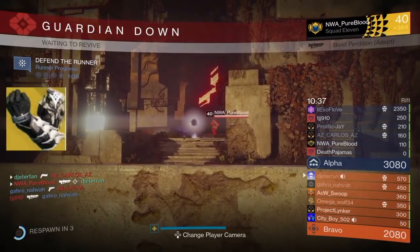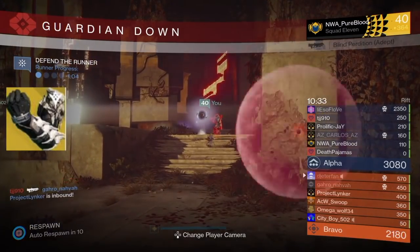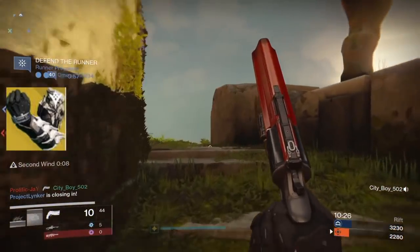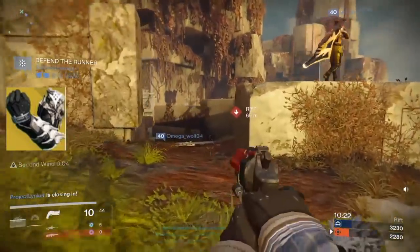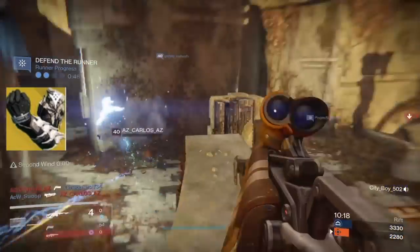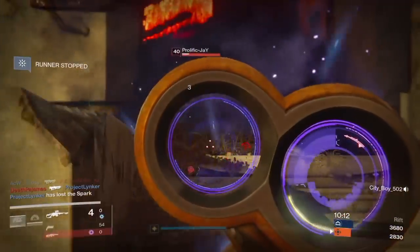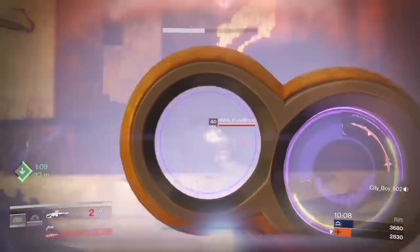Now for the Hunters this week, I think you guys are going to be getting the Young Ahamkara's Spine. These gauntlets increase tripmine grenade duration and grant an additional tripmine grenade charge for your Gunslinger. So if you're not a Gunslinger, I wouldn't really pick these up. But for Gunslingers that like to run tripmines, they can be pretty effective — kind of like lightning grenades for a Titan in terms of how you use them and the range. If you know how to use them well, tripmines can definitely come in handy. However, if you don't run Gunslinger, I'd probably just leave these in the shop and save your Strange Coins.